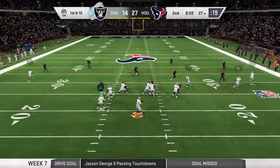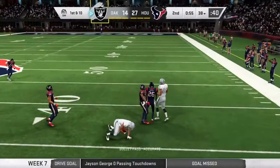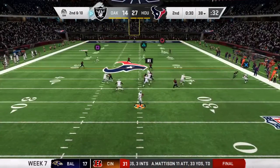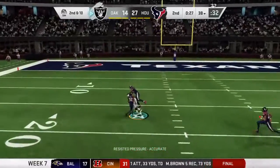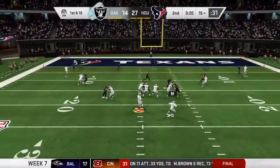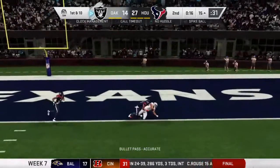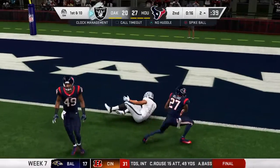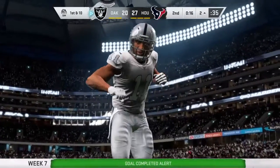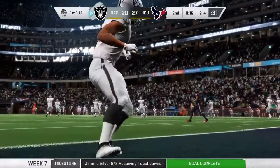Strike back — we'll see. First and ten, throwing to start the drive. George off play action, he's going to fire one deep over the middle. That's caught inside the 20. From the red zone now, they'll look to throw, and he'll take it into the end zone for a Raider touchdown — a 15-yard touchdown grab, as his guys are back within a single score.